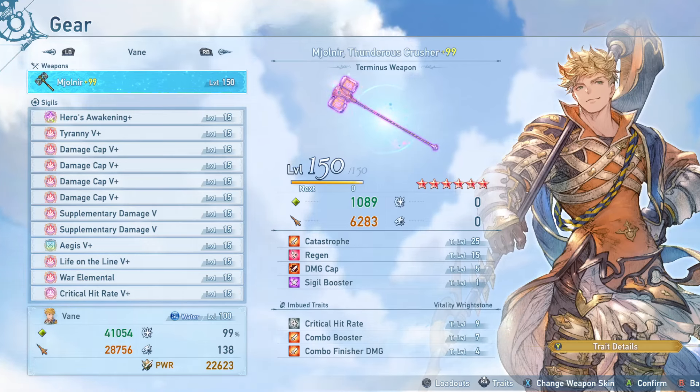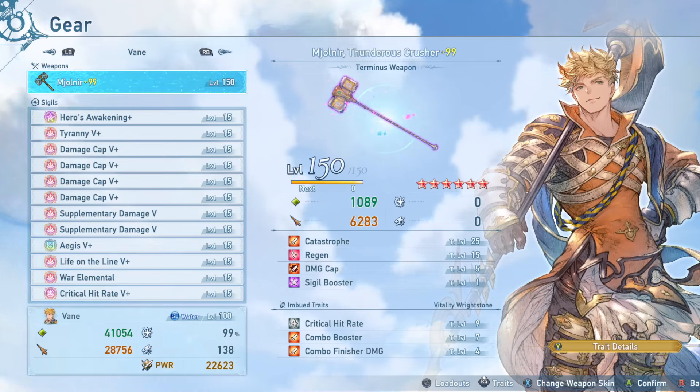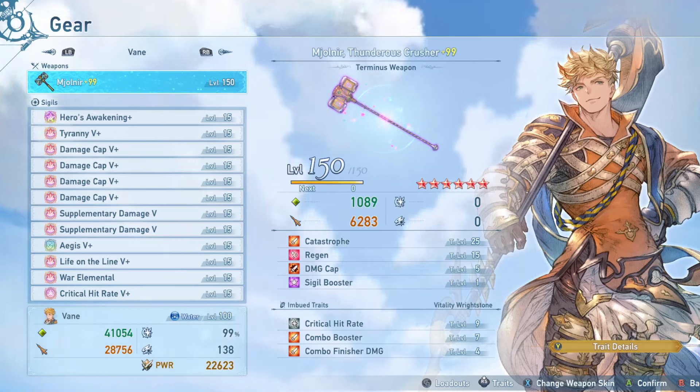The imbued traits I have on this are critical hit rate level 9. This gets to a 99% critical hit rate with my current level of overmasteries and only one critical hit rate sigil, which is really nice to have. Now 100% would be ideal, but at this point 99% feels good enough for the other imbued traits I have on this to get as much damage as I can out of him.